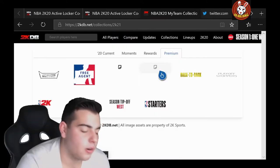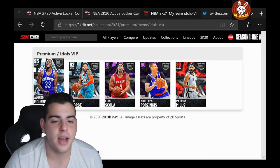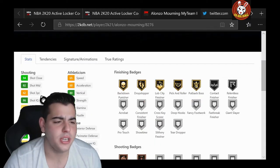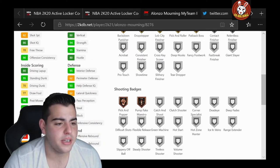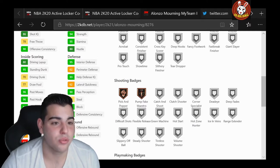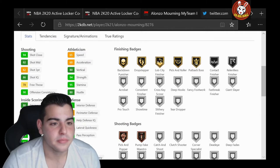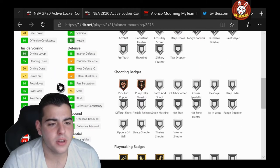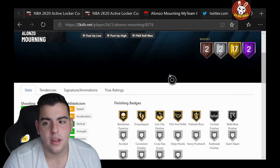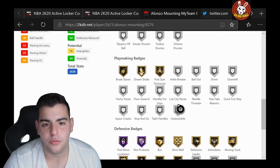Here are the new collections. This is the VIP set right here. We got Diamond Alonzo Mourning — 90 offense, 92 defense, 82 mid-range, 80 driving layups, standing dunk 95. Speed with ball is 30 — that's really, really, really bad. Speed 65. Interior 95. Steal 74. 95 block. Good rebounding. 17 gold badges, 2 Hall of Fame — pretty much all defensive.